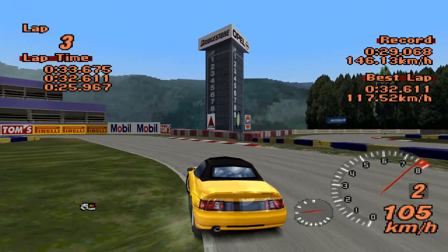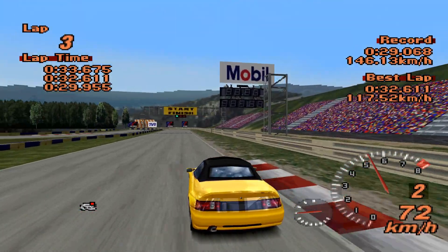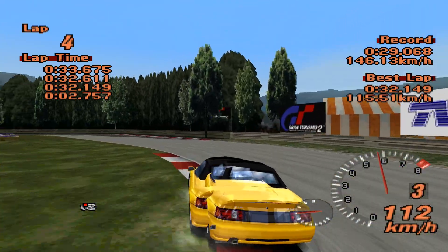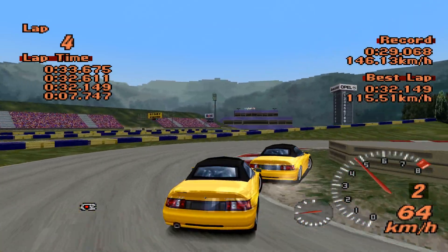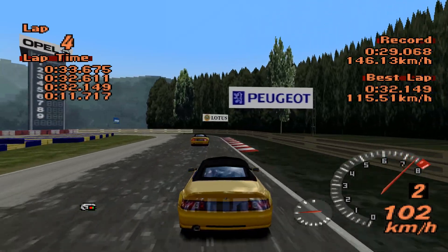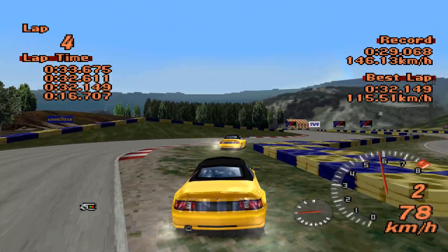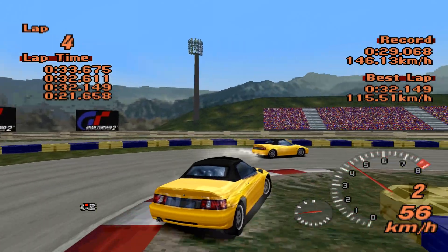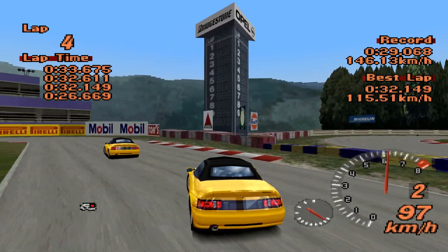Of course, the issue with that is if you do make a mistake on the lap, there's no way to get that time back. 32.149 — that's pretty good. Actually no, that's not good at all, that's terrible. I've just realized if this can't break into the 31s — Mazda MX-5 32.088 — can the Lotus Elan get the last laugh on the MX-5?